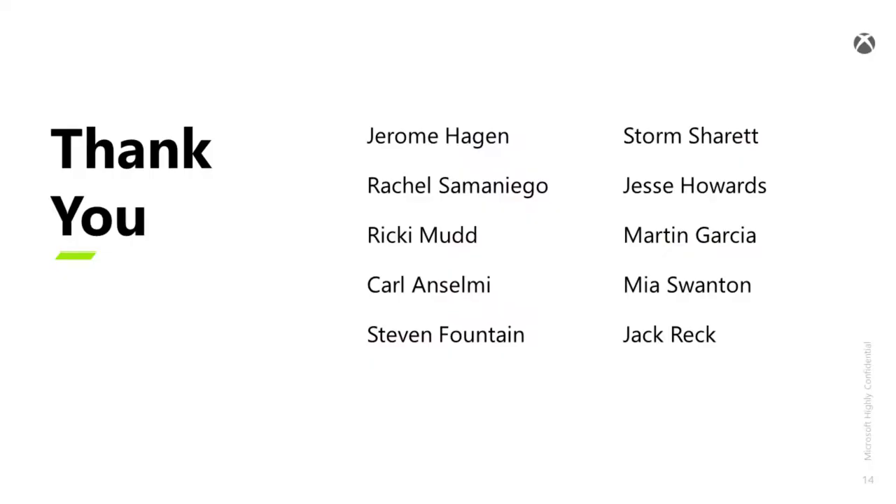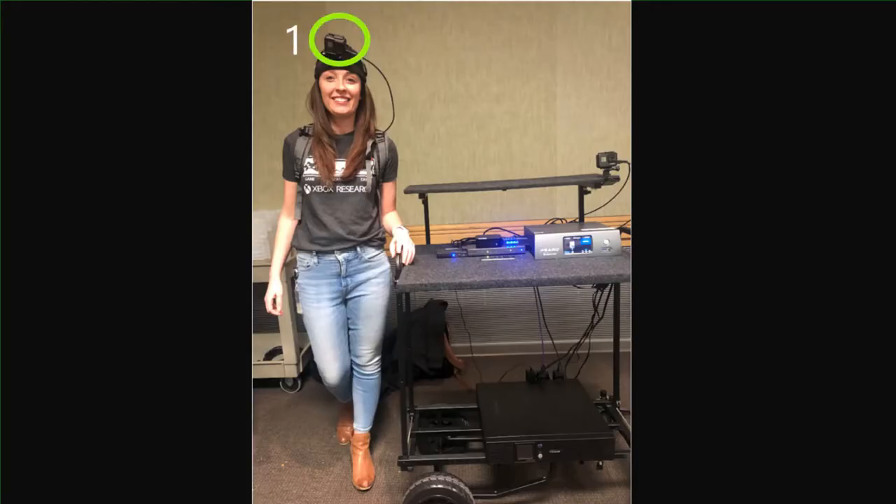The mobile lab setup we created started from humble beginnings of eye tracking glasses and a GoPro, and evolved to an all-in-one solution that captured the player experience with the same quality as our usability labs while on the go. Before I go into more details, I wanted to mention that this setup and the several iterations before it would not have been possible without an awesome team of research and operations folks. The lab setup had four main parts: a camera to capture the player perspective, a feed from the phone to show what was happening on the screen, a camera to capture the environment and player movements, and a video encoder.